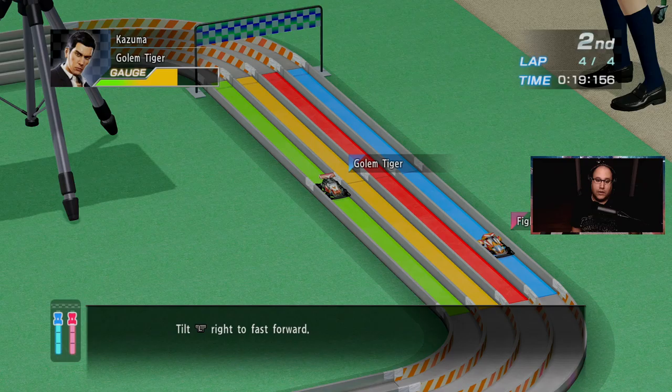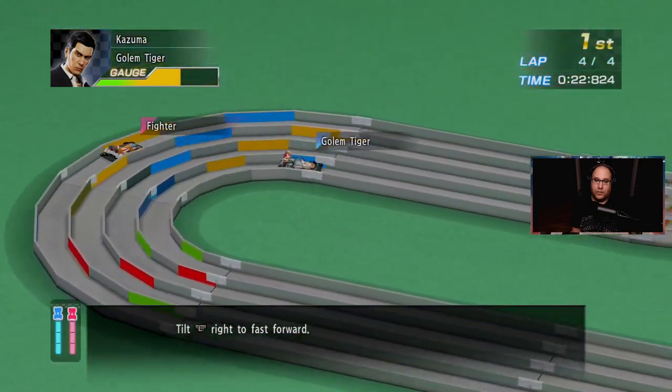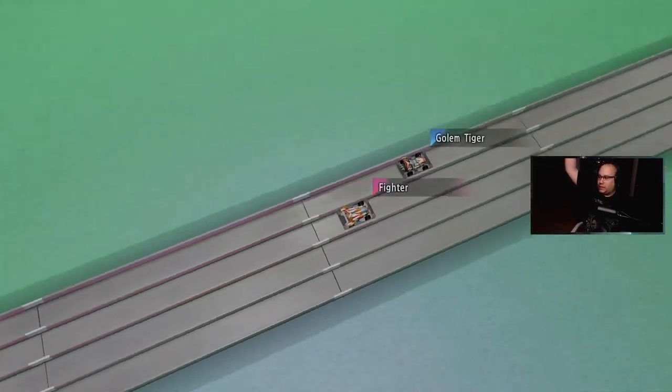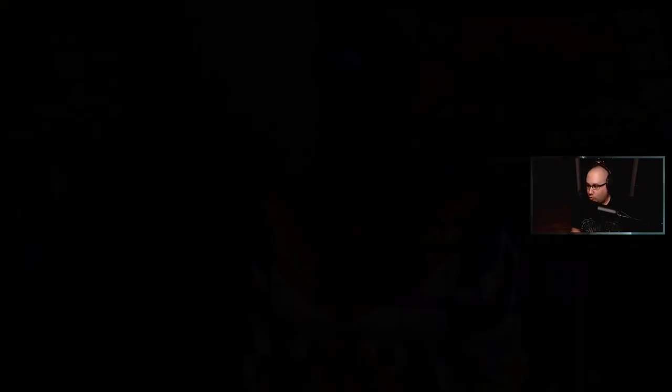So now you just race to the goal line. Feeling impatient? You can fast forward the race. That can save you a lot of time and give you more time for more races. I won! I'm like rookie of the year. So that's it — you know all the basics now. Talk to me anytime you need a refresher.